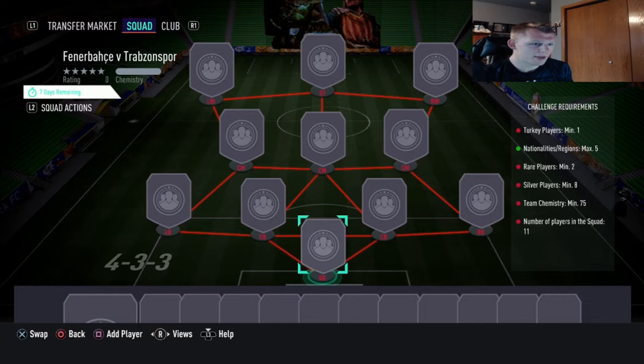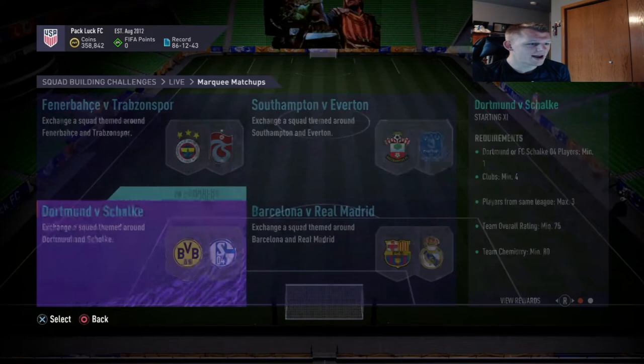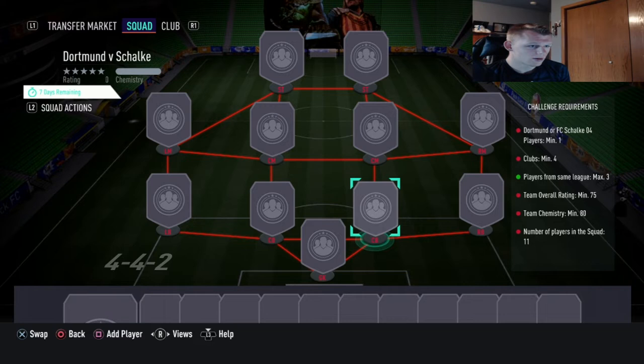Now let's go to Dortmund versus Schalke. For this one you need Dortmund or FC Schalke players, minimum of one club, minimum of four players from the same league, max of three, team overall rating 75, team chemistry 80. People are going to be primarily using gold cards but you can still probably get away with a couple silvers. The reward is a jumbo premium gold pack. If you have any Bundesliga players who are silver, now would be the time to sell them. You get two strikers in here, so striker prices will for sure go up.